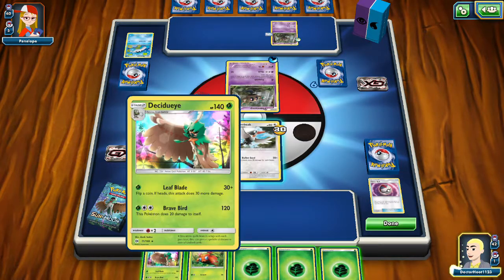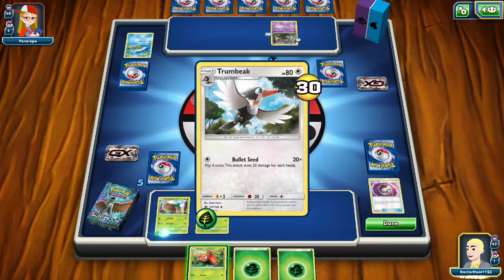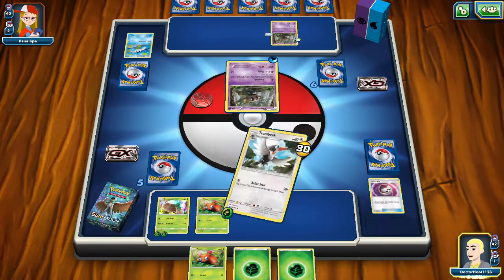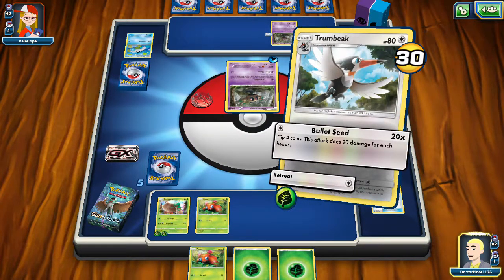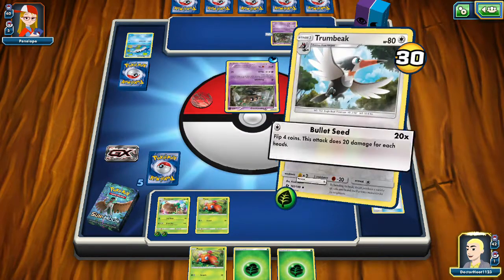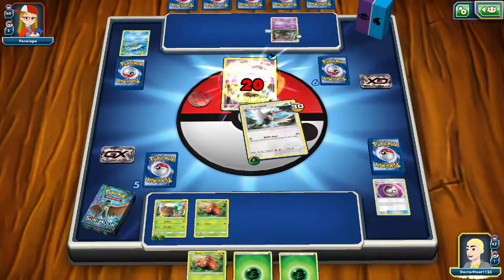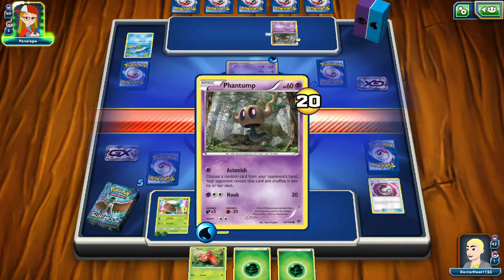Well, we already had Paras. Plaster of Paris — no, just Paris! Paris France! Paris site — I'm sure someone's made a joke about Paris site before. I can't be the first one! Let's do some Bullet Seeds on these ghost boys — going down, not in a good way.